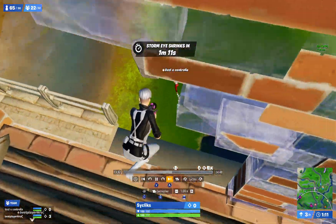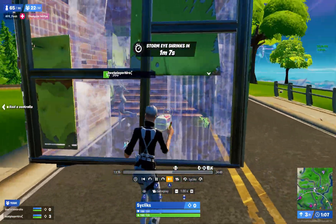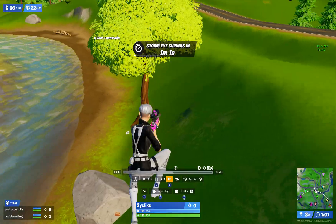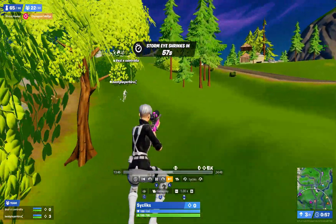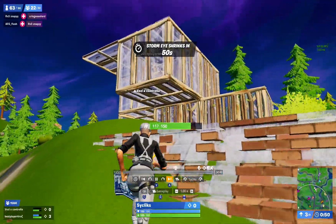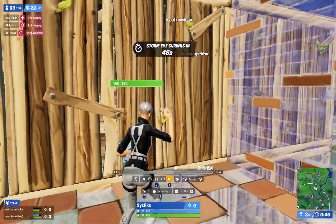We go to zone — I pick up some spare heals and head to zone. Then while rotating, Vessel runs past a bush which, unbeknownst to him, has a full trio inside. He gets cracked. We all box up together; I'm a little bit behind so I make sure to stick with my teammates.